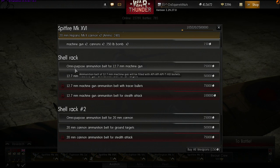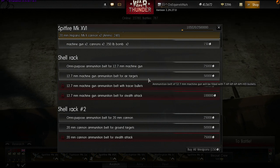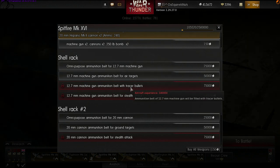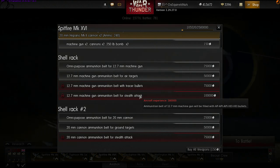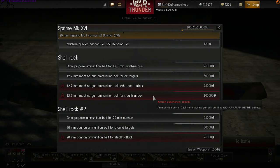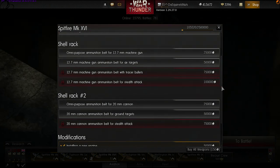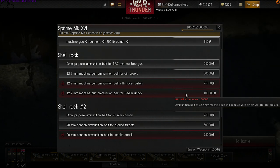You can customise with an omnipurpose ammunition belt, and later on you can get more specific — such as a belt for air targets. If you know you're going to be taking air targets, you can pack ammunition that's optimised for that. Similarly, you can put belts with tracers in, or you can go for stealth ammo which has no tracers. Tracers help you aim, but they also help the opponent see where the fire is coming from. So you may opt for stealth — if you're good, you won't need tracer rounds, and the enemy won't know where the fire is coming from, which might buy you an extra second to take them down.